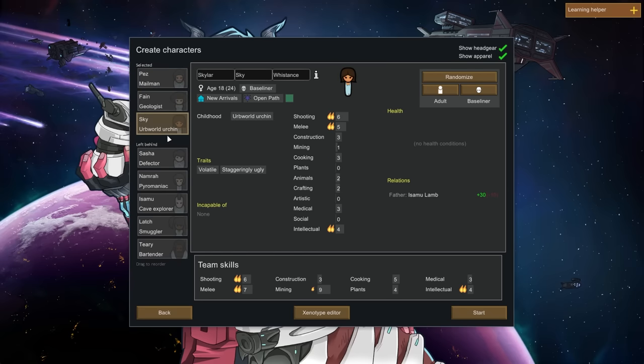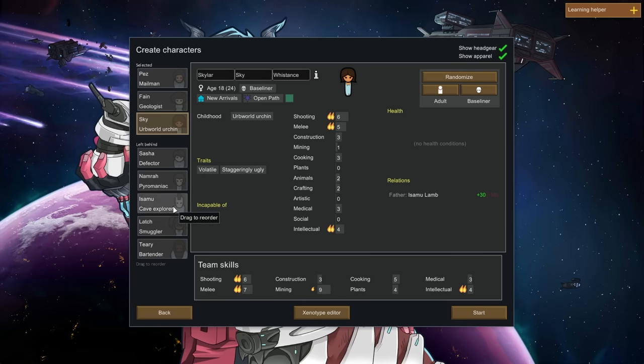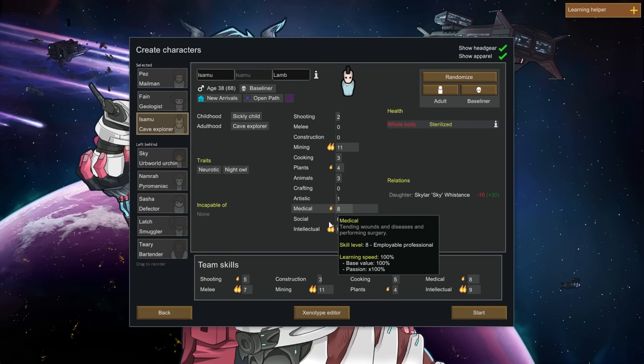We've got a mailman, a geologist right now, and an herb world urchin who gives us shooting, melee, and intellect. I assume intellect is your ability to research, use your brain. Staggeringly ugly — brutal! And a pyromancer cave explorer. Cave explorer, let's go! Geologist with mining, medical, intellectual.